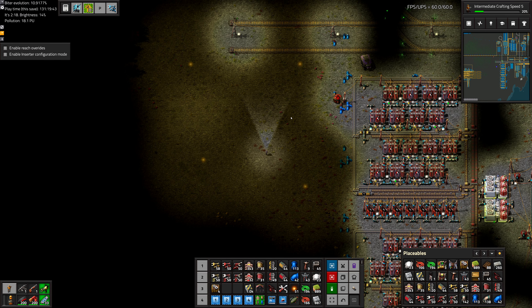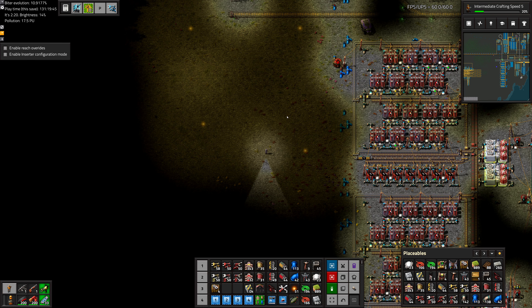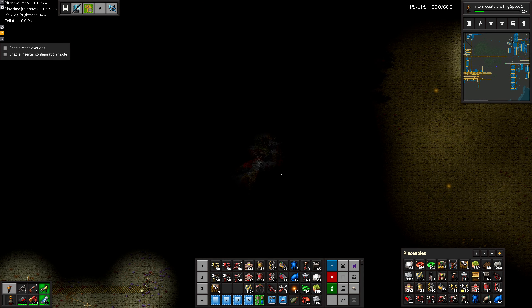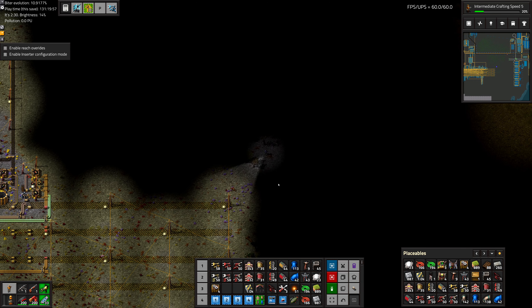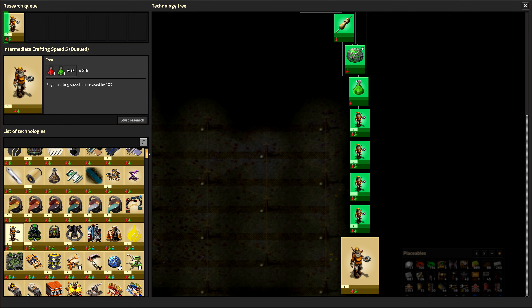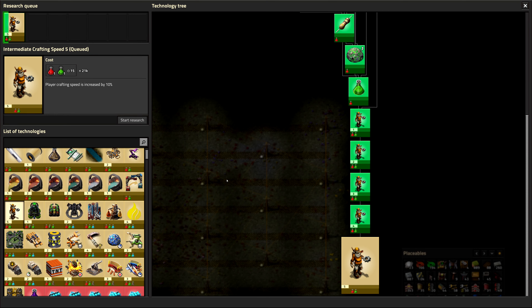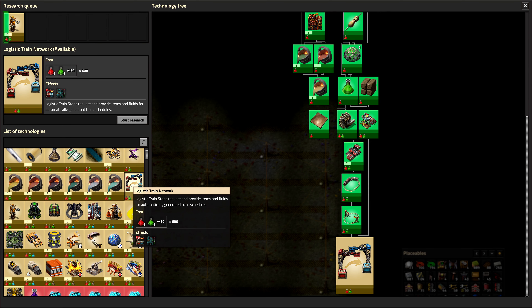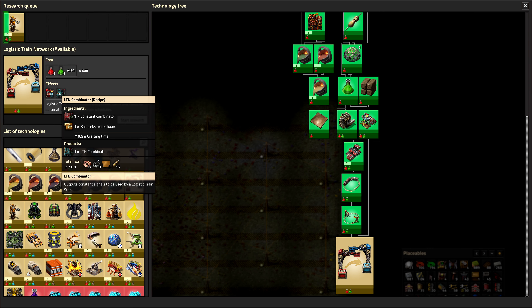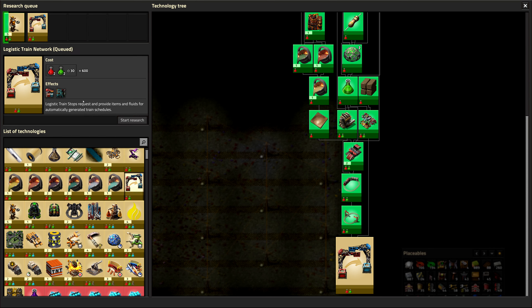We probably want to make sure there's enough room for the train station first. So let's get that built — it's going to be built in a kind of weird way because we're going to want to use LTN for this. I don't think we've researched it quite yet. It's pretty simple research and it unlocks the LTN train station and also a special LTN combinator.